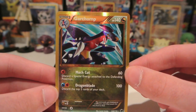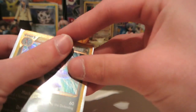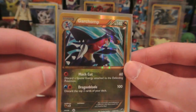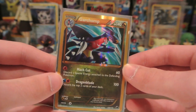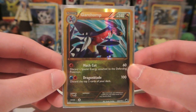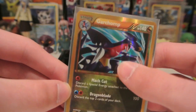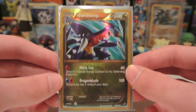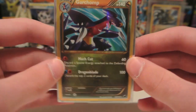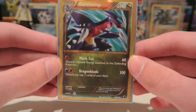Freaking Shiny Garchomp Secret Rare! Wow! Oh my God! I was just looking for maybe another Holo so we would hit the odds, but oh my God! The second Black and White series Shiny I've ever pulled. Both of them have been out of Blisters. My first one was a Chandelure from Next Destinies, and now a Shiny Garchomp. This is the one used in Garchomp Altaria decks — what a pull! A Shiny already before I've even opened a box.